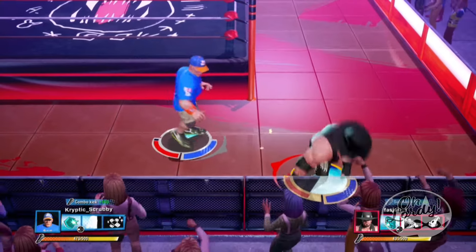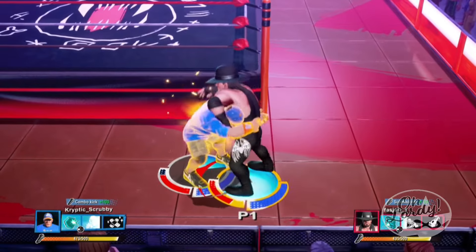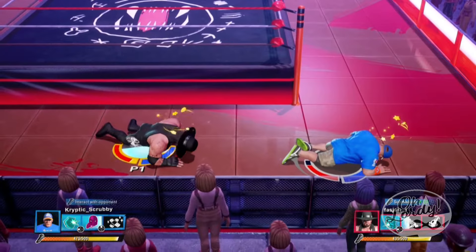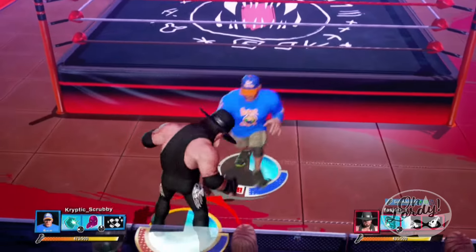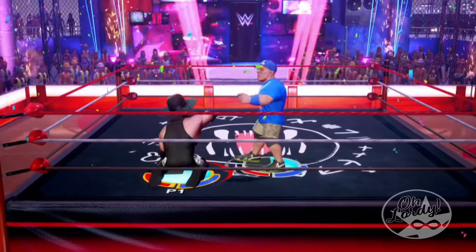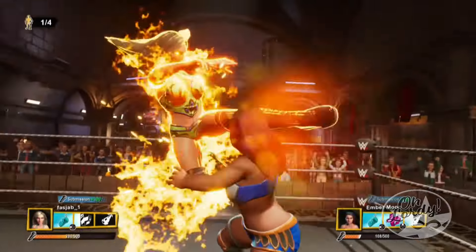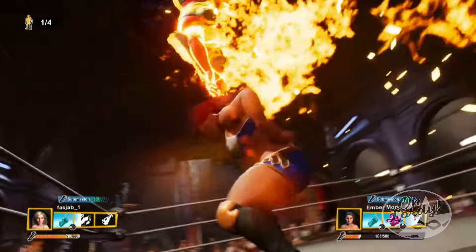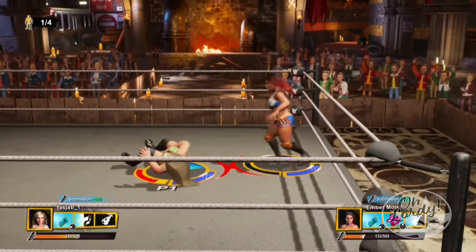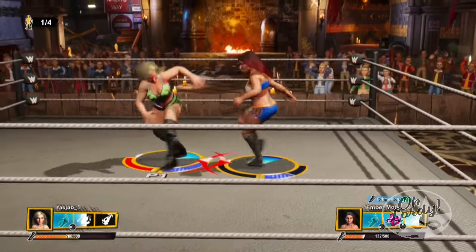On the opposite end of the spectrum is the campaign mode. You don't play as a character you created yourself, but one made by the developers, as you go through a comic book-style presentation where Paul Heyman and Stone Cold Steve Austin start their own wrestling division by finding the best fighters from around the globe. The campaign is a little long-winded and pretty mundane, especially with its very static, stoic comic book presentation — but playing through it is necessary to unlock more power-ups, superstars, and vanity items and costumes for your created wrestler.